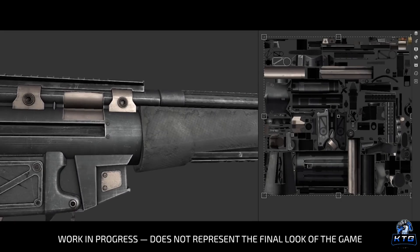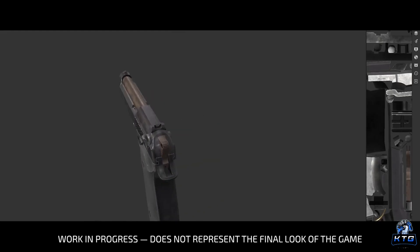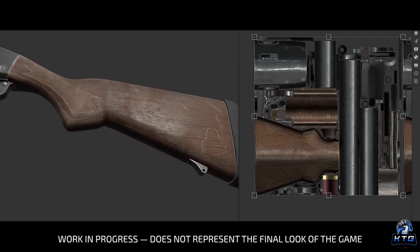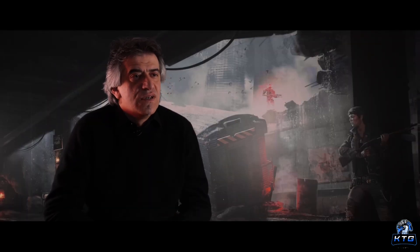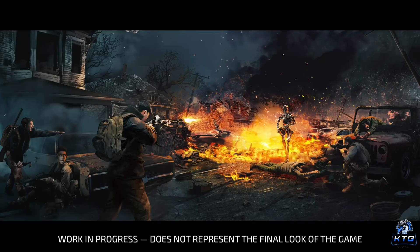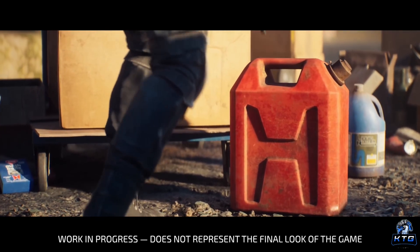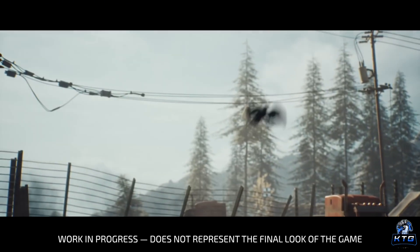Combat in Terminator Survival is not just about firepower but how you use the resources at your disposal. Unlike other Terminator games where you can go in guns blazing, this game forces you to conserve ammo — Skynet's machines are tough, and taking down a T-800 will require more than just a few bullets. Expect to plan your encounters carefully and only engage when necessary. Crafting plays a significant role, letting you upgrade weapons and create makeshift tools for your fight against Skynet.